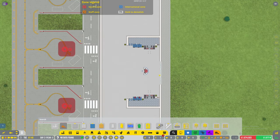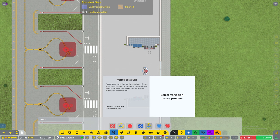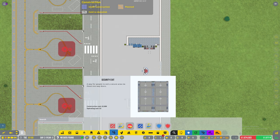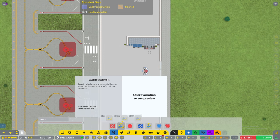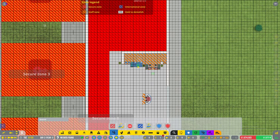There we go. Back to security - we're not going to do the passport stuff, that's for international zone which we're not looking at yet. So let's put some of these small security checkpoints in. I've not put this secure bit over here that I was going to do.